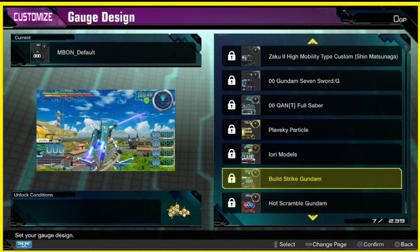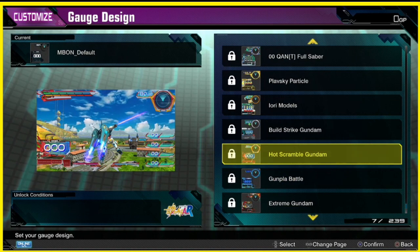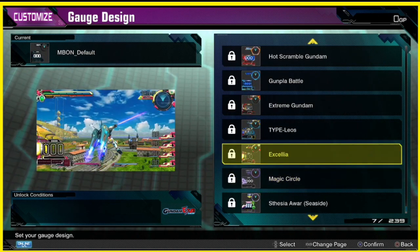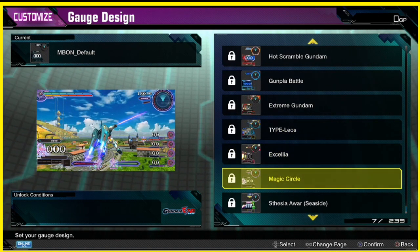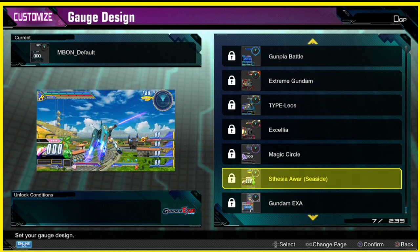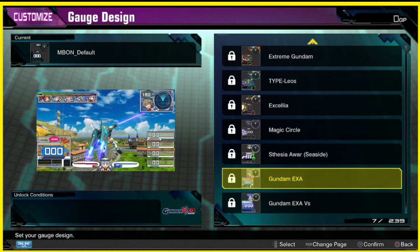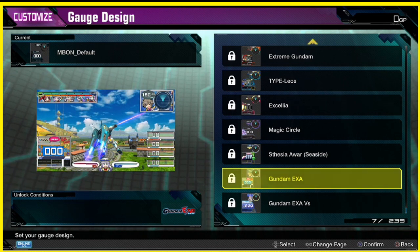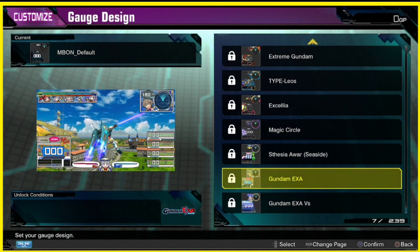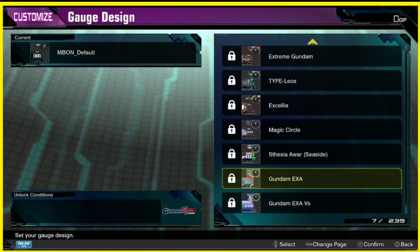Now we're in the Build series — Gundam Build or whatever. Now we're in AR — wow. I think we're almost at the end. Oh, we're in the EXA series — I think those are mangas. Look at this one with the palm tree hanging out where your life bar is on the right — that's kind of cool. Look at this — it has the characters underneath the cost meter and one in the middle between the EX and the boost meter. This one too — it's hella just like anime.